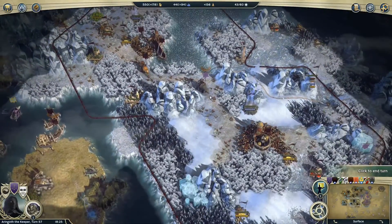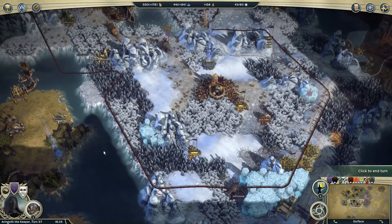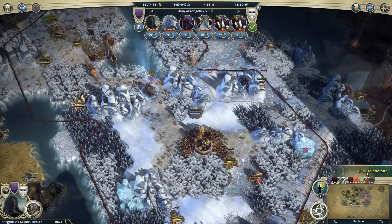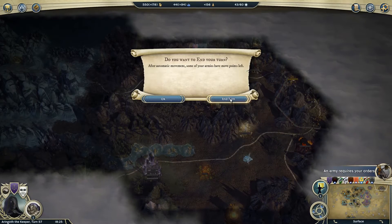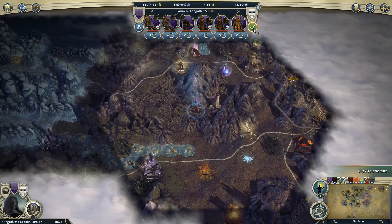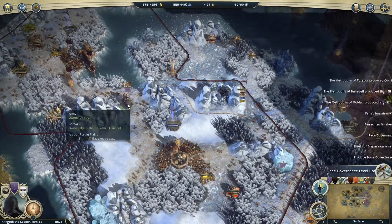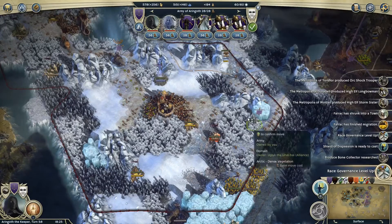That wraps up leftovers from last turn and we'll head into the next one. I don't think there's anything I need to move quickly. I don't know if there are Manticore Riders in the fog of war down here, so I should probably get my king's army next to Angrinost to hold that border a little better. My army auto-moved onto a tile and wasted some movement, but I'll try ending the turn again.